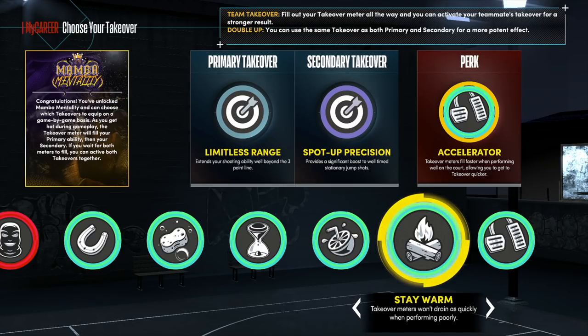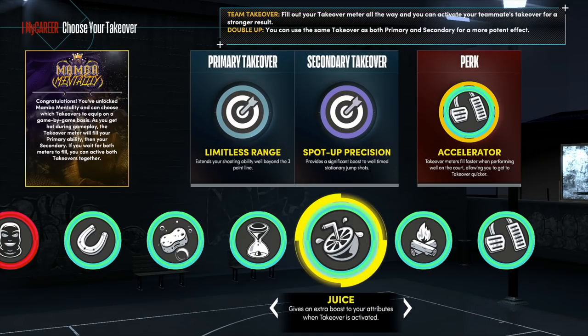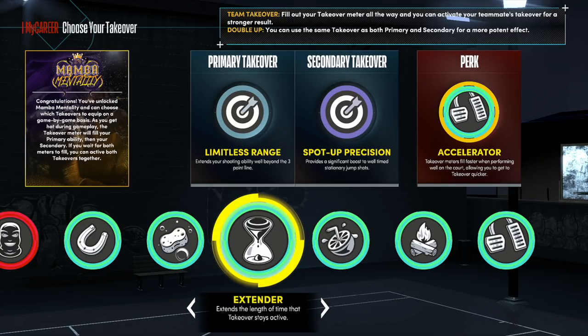Juice gives you extra boosting in your attributes when takeover is activated — something a two-way slashing playmaker might use to make more threes. Extender extends the length of time that your takeover lasts, but for a player like me that's not the primary ball handler, whenever I did get my takeover it took a long time to get it. So if we're playing park and I get my takeover at 17 to 10 with only four more points to win, I didn't really like it.